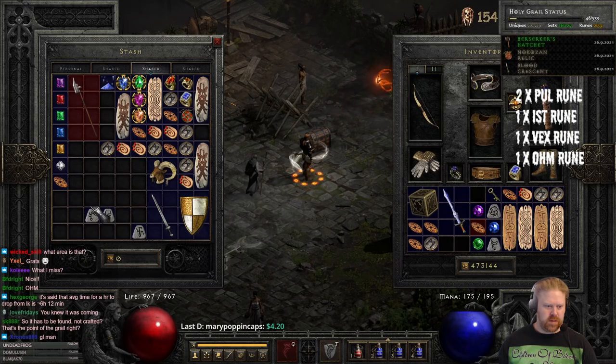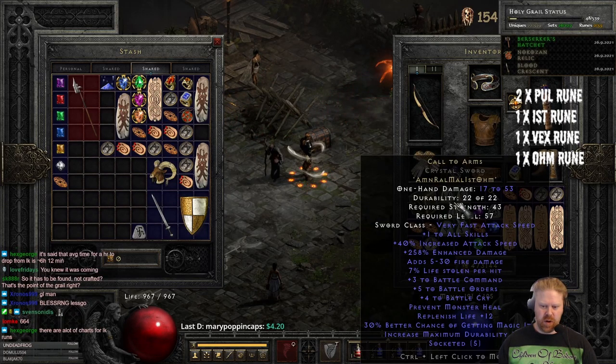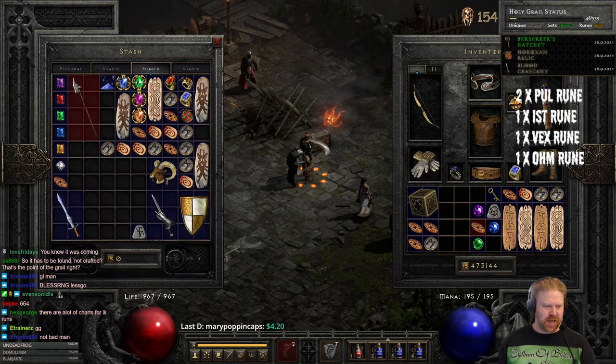Ral, Mal, Ist, and Ohm — five to Battle Orders. Not bad, not bad. We can live with that.